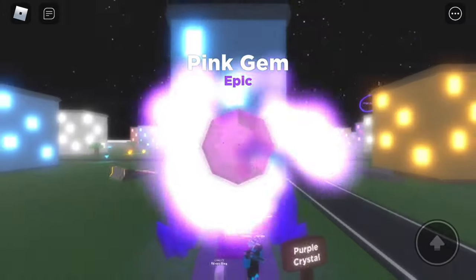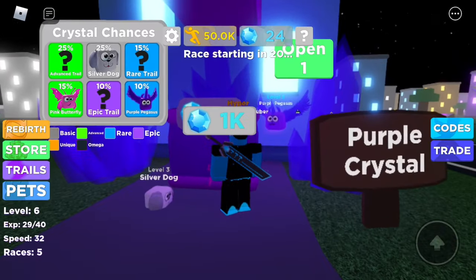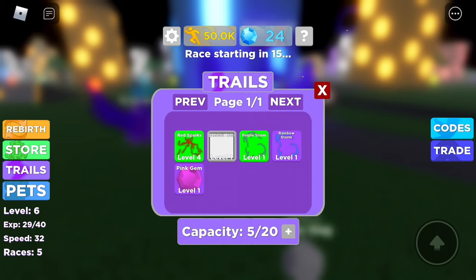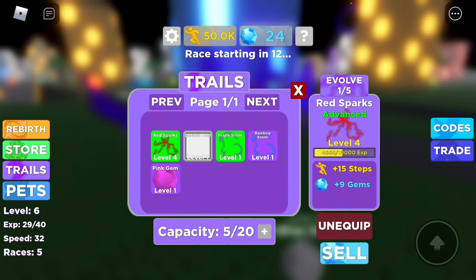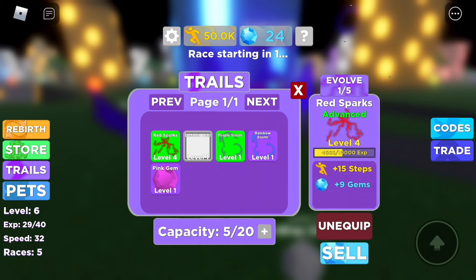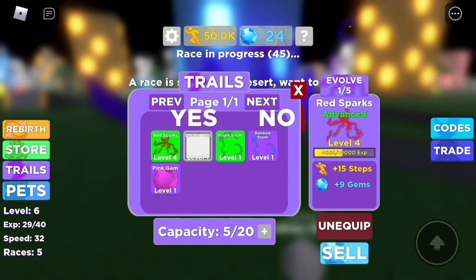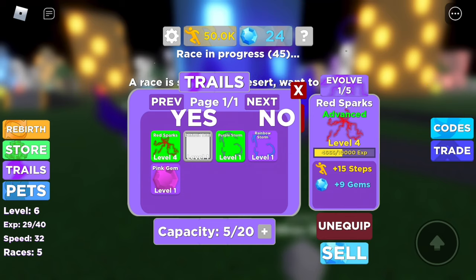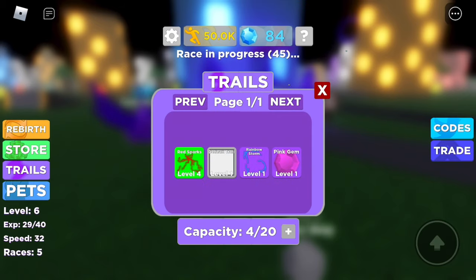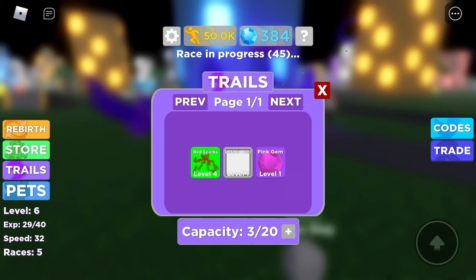I got a pink gem. This one gets me a bit less — one gem and one step less. So I'm going to sell the ones that aren't as fast, and keep my fastest ones.